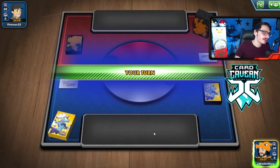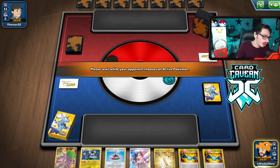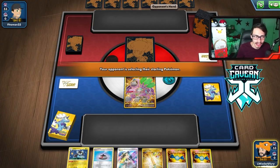Looks like we're going first. We'll take it and see what our opening hand is looking like. It ain't too bad. I do want to try to get a Shinx down or a Sobble, but I'll take it. We can Guru the Luxio on top of the deck, and then hope we don't get Marnied. Then I can draw into it so I can guarantee a Luxio that I can go with the Luxray. Not bad at all.